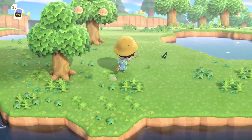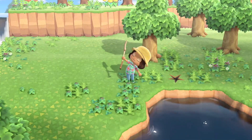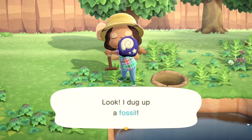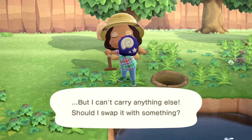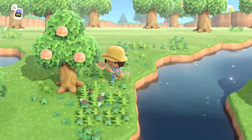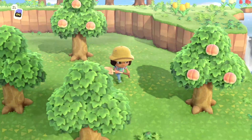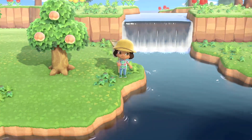We only got one so we still have a good ways to go. I'm going to drop these fossils outside of the museum. Oh, I can't carry anything else — I'll bury it again so I don't have to go home. I should still be able to collect from another rock if I see one. Let me get my vaulting pole out again.